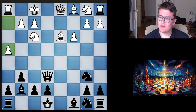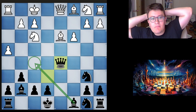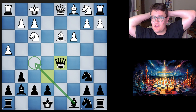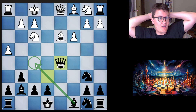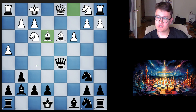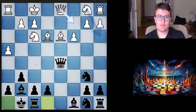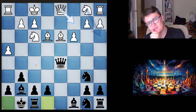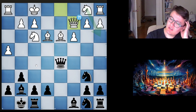H4, Queen d5. My plan here is to eventually exchange my bad bishop for that excellent bishop on d3 - that bishop on d3 is the best piece in the position. Clearing space, losing some time, but I'm arguing that the h-pawn move is not a developing move, so I can move my queen again. Bishop e3, and I just castle here. There's no emergency to play Bishop f5 immediately. And he goes Queen c2 - my queen is preventing him from moving his bishop because he doesn't want to exchange queens.